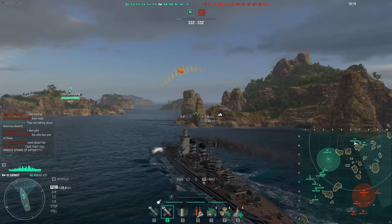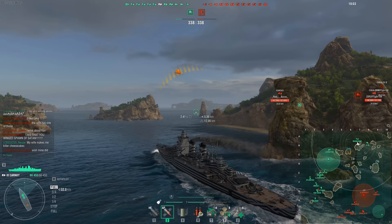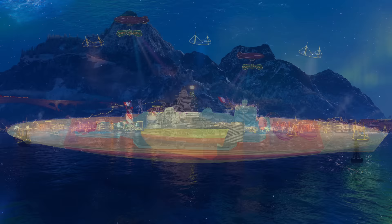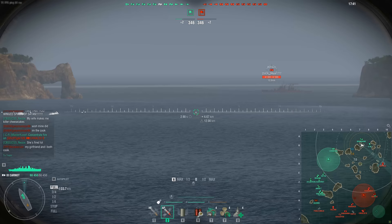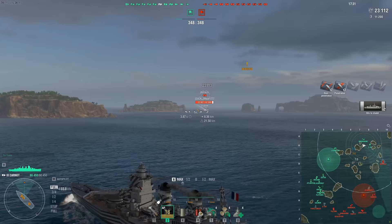Let's take a look at the ship and talk about maybe why she's not out and about as much as I think she should be. When it comes to her armor, she's actually pretty well protected. She has a 25mm bow, her armor belt is 30mm, her main armor belt is 180mm, and her stern is 25mm. Stern and bow decks are 25mm, mid-sections are 36mm. Her citadel is very well protected — it sits below the waterline with that meaty 180mm section coming down on top of it.